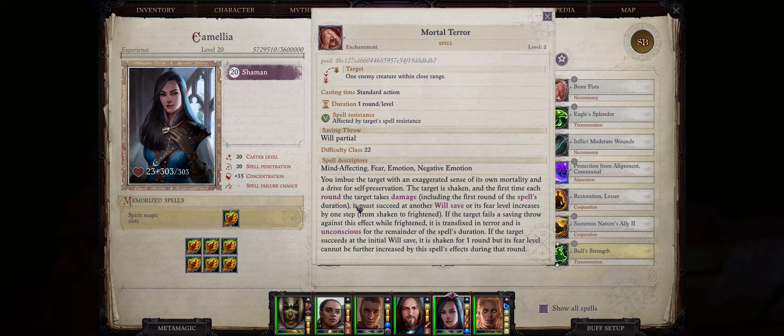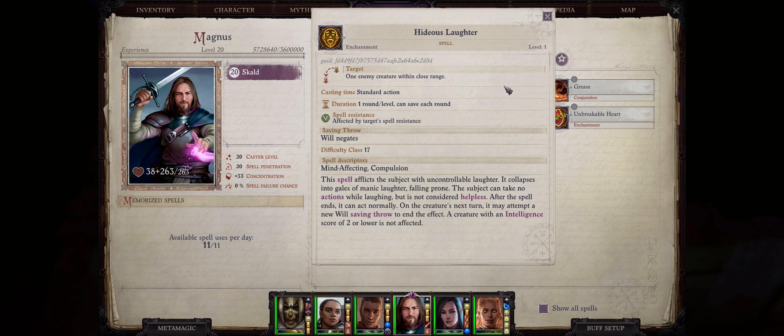Overall it's not that it's a bad spell, it's just that it's enchantment and at level 2, enchantment-focused casters can already cast Hideous Laughter, which is arguably better — especially when you combine it with the Best Jokes mythic ability so that it hits every single enemy on the screen. In the end it's a fun spell, but easily outclassed.